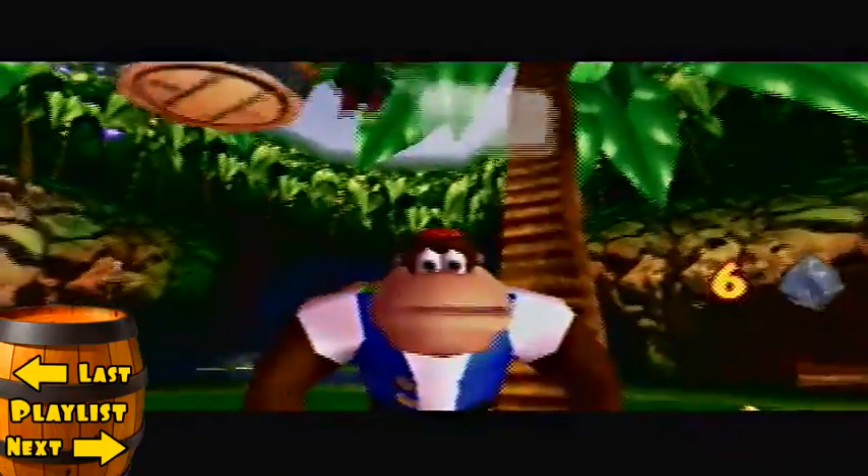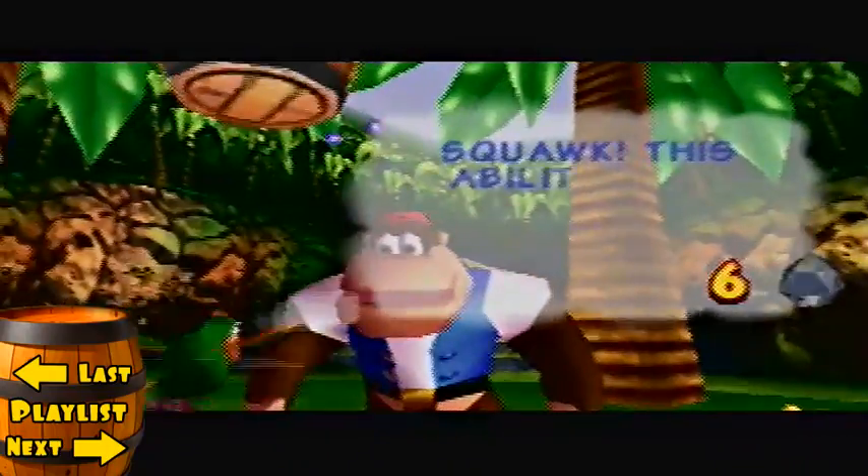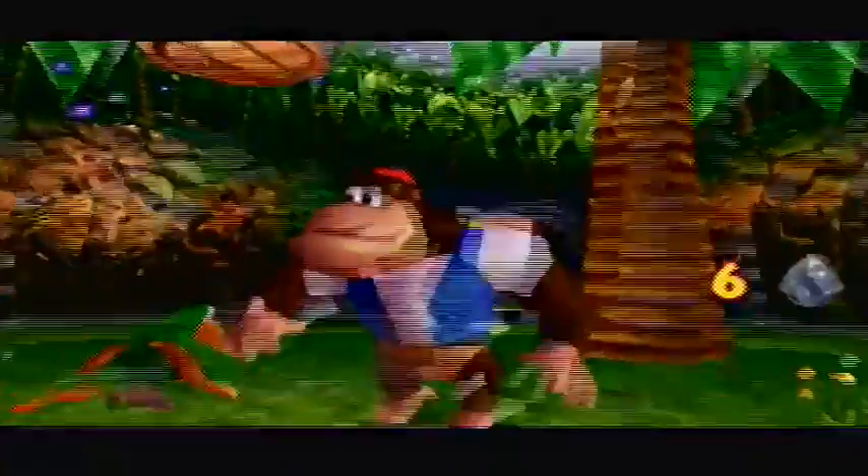We're gonna start this episode off right by being Hunky Chunky. This is the ability — it uses crystal coconuts. Didn't we already know that? We've already been to Frantic Factory, for god's sake.